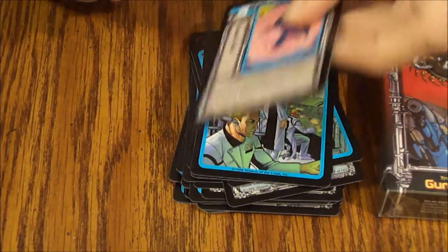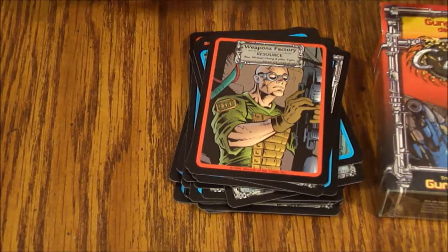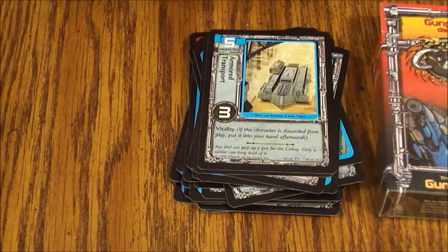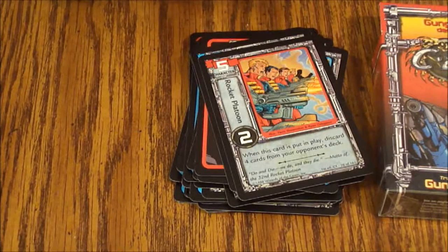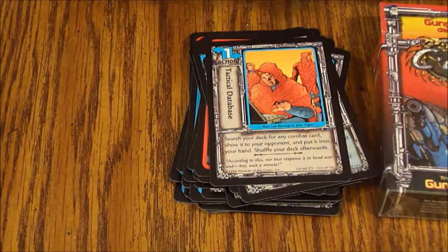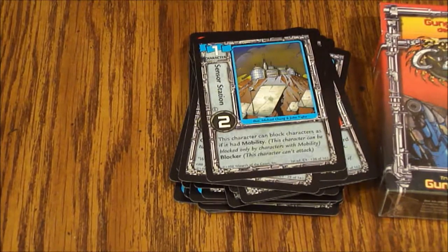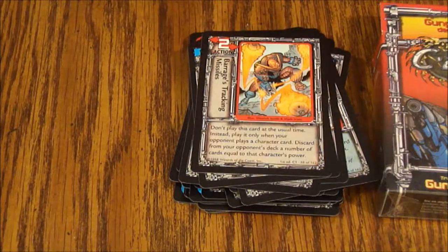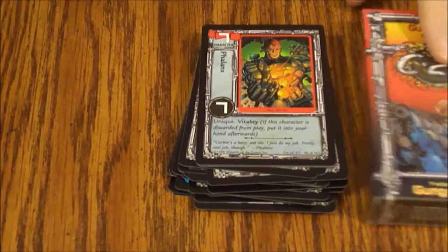A Stasis Field, a Weapons Factory, Armored Transport, Rocket Platoon, Tactical Database, a Cybered Up Gizzard, a Sensory Station, Barrage's Tracking Missiles, and lastly Phalanx.